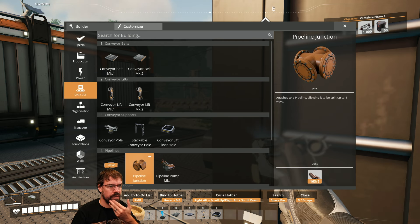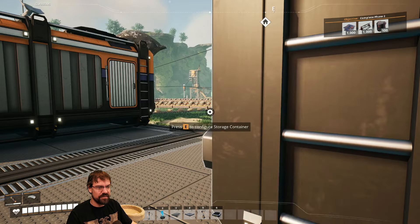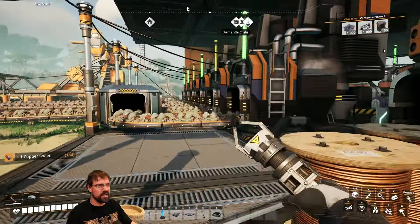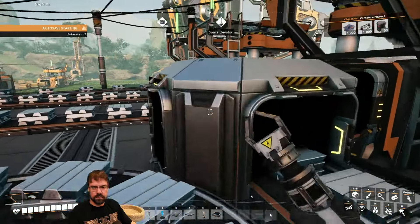The streamer checks what materials are needed for piping and discovers they need copper components and rotors. They acknowledge they'll need a lot of these materials and begin planning to gather them.